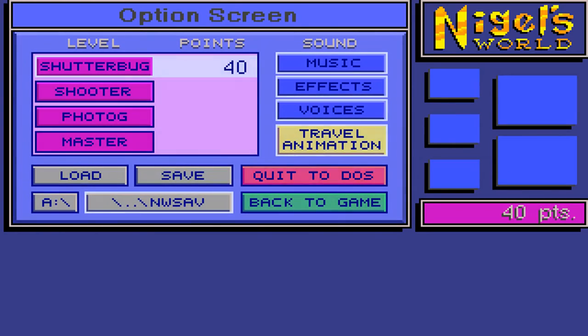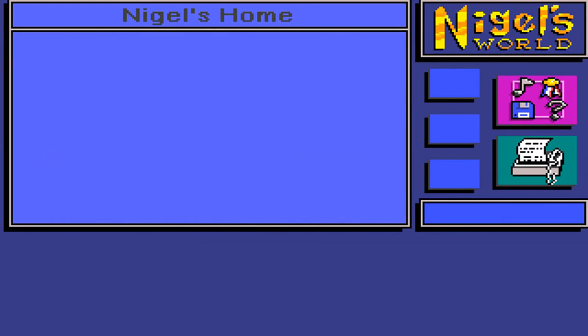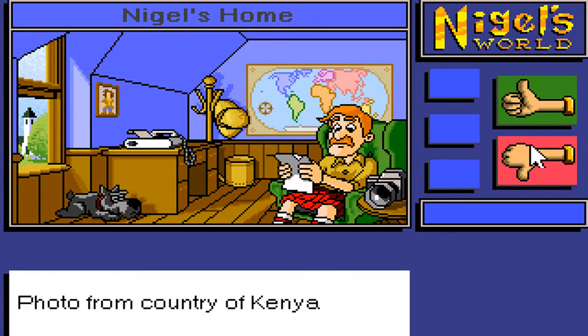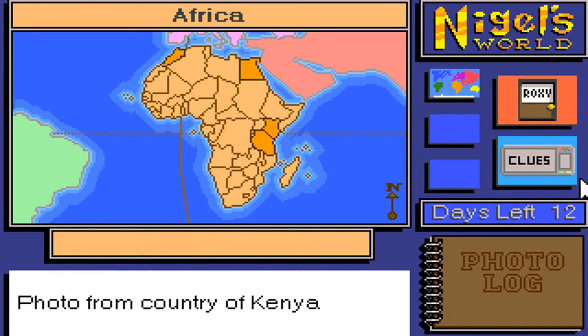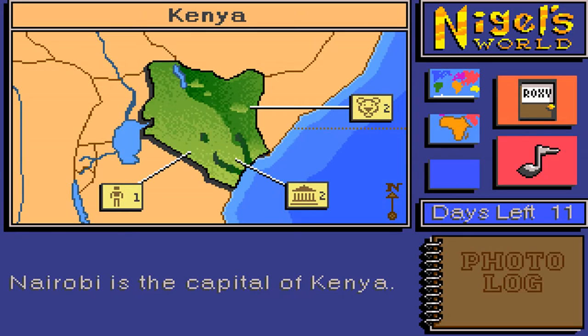So now we're going to up the difficulty — that was the easiest level, just the continent. Now let's go up to Shooter and see what the difference is. We get: photo from country of Kenya. Okay, so we're going to a single country now. They've actually labelled the continents this time, so you can see the continents, but you need to know that the country of Kenya is in Africa. So you click on Africa, two-day travel. I'm going to try and do it without clues. I know this is Egypt, this is Tanzania, and I'm pretty sure this is Kenya here. Kenya!